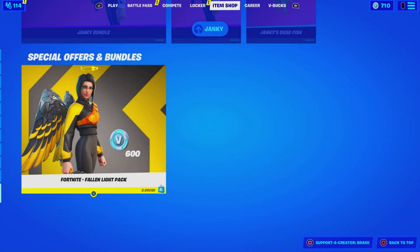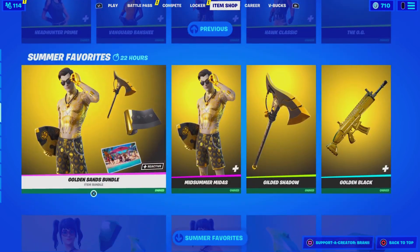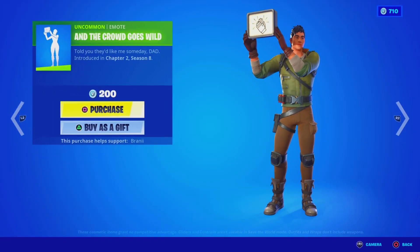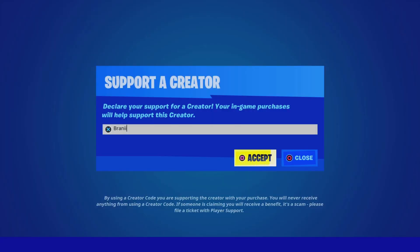Alright guys, welcome back to another Fortnite Battle Royale video here on the channel. Before we get started with today's video, if you guys are going to purchase anything new from today's Fortnite item shop, be sure to use supporter creator code BRANNY with two I's, as I am an epic partner with Fortnite, hashtag ad. Shout out to all the amazing supporters that have been using my code, and shout out to Fortnite for letting me have a supporter creator code — code BRANNY with two I's, hashtag ad, hashtag epic partner.